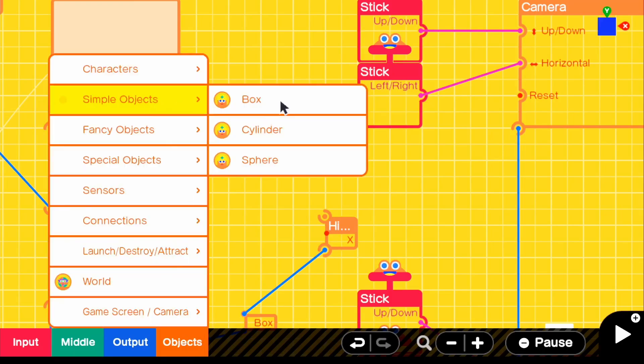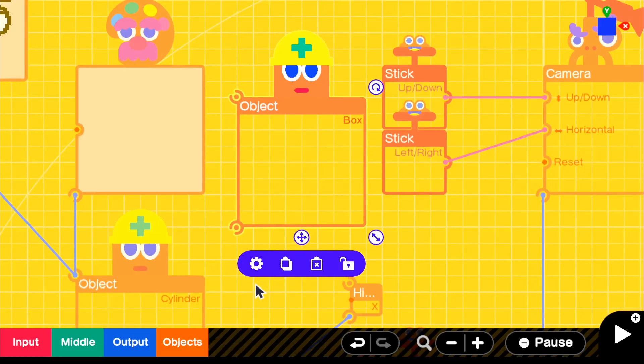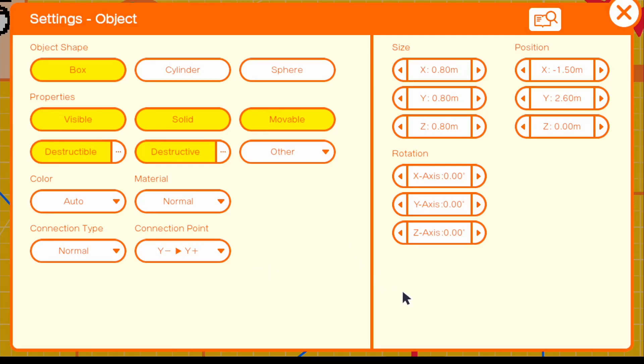So we're going to go ahead and actually make our sword object. Go to objects, simple objects, and get a box, then go into the settings for this box. Turn off destructible, make sure it's visible, and we'll leave solid on for right now. For size, we're going to change it to 0.10. Y is going to be 1.10 — this is going to be the long part. And then Z is 0.50. For the connection point, we'll just leave it as is because it will be resting on top of the previous box.